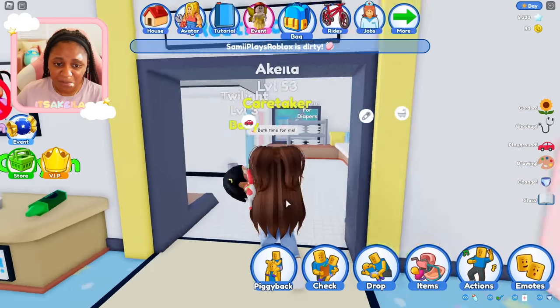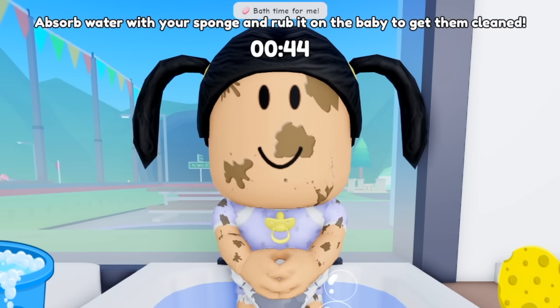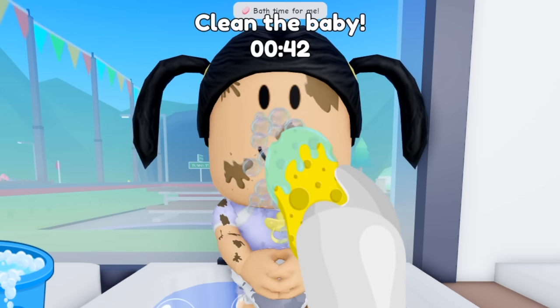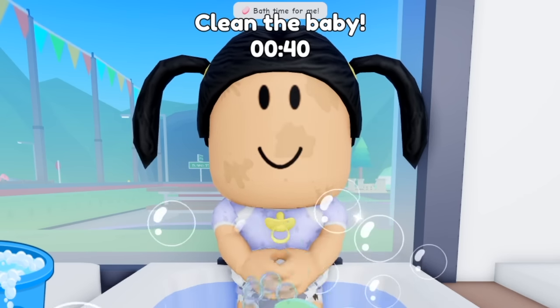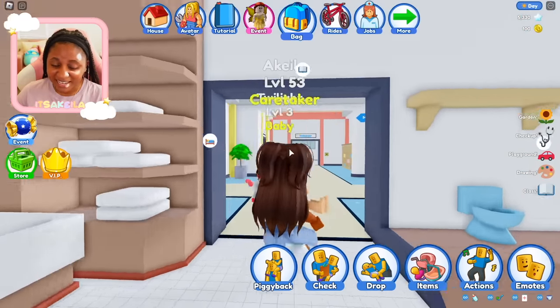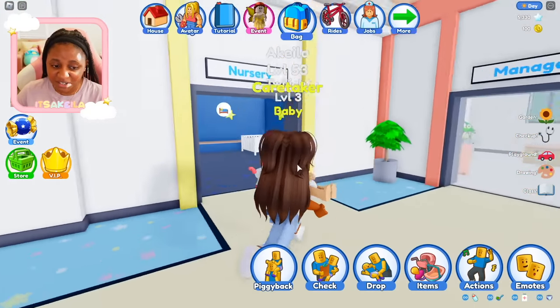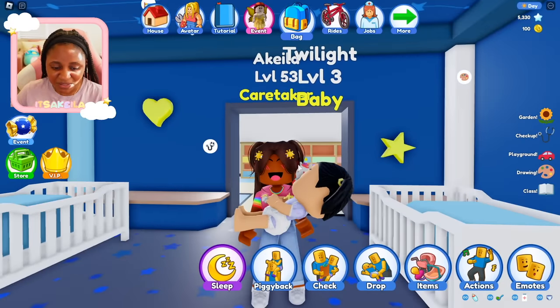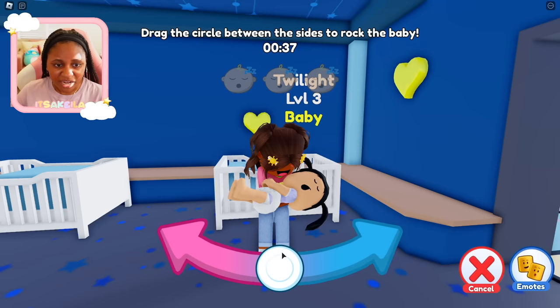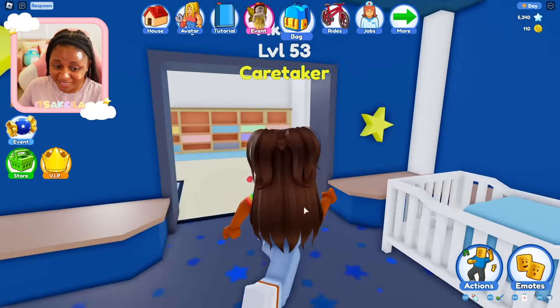She also needs a bath, so because we're already here, let's quickly give her a bath. Let's take our sponge and make sure she's all nice and clean — she got pretty dirty at the park. Now we can take her down for her nap, so let's go over to the nursery. This one looks really pretty. Drag the circle between the sides to rock the baby. We're going to drag the blanket up and she's going to sleep.